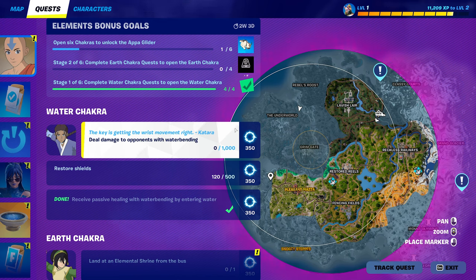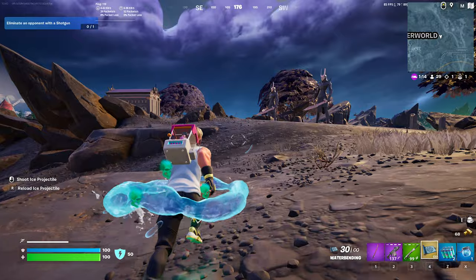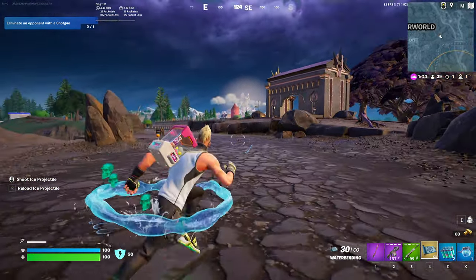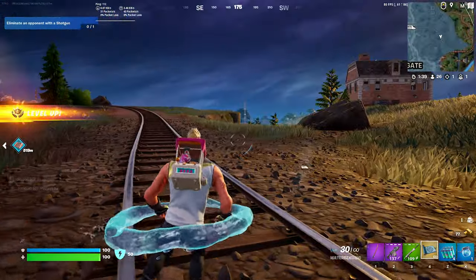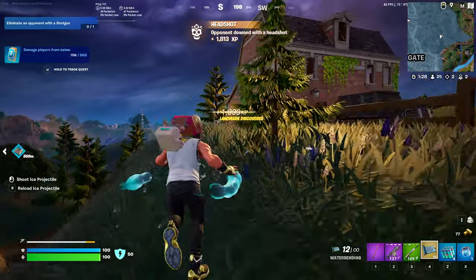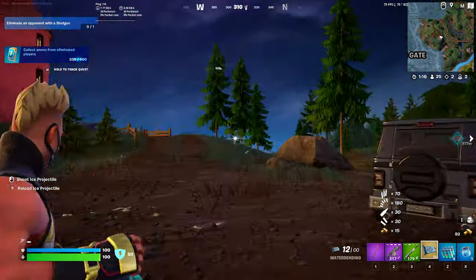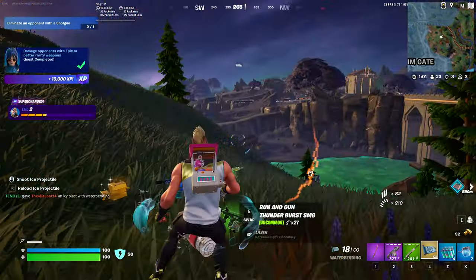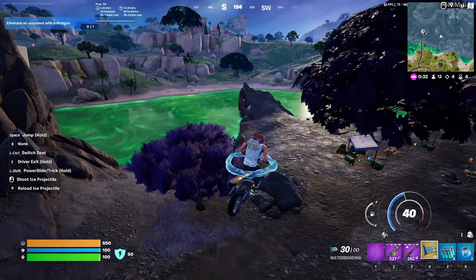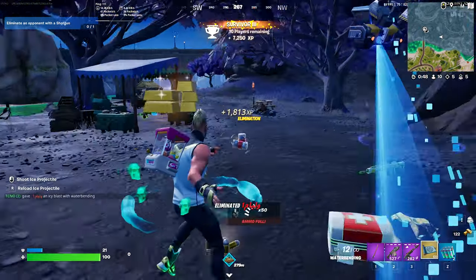To deal 1,000 damage to opponents using waterbending, you simply need to run around with the scroll in your hands. Right-click to zoom in and left-click to primary fire. You can also reload to get a full magazine much earlier. We have an opponent right here, so we'll catch up and do a little bit of waterbending damage — our first elimination, and we've now done 150 damage. You'll need to eliminate probably six or seven people to finish this completely. We've now done around 350. We'll head toward more action and there's another player — another simple kill. We can farm this a little bit longer, and we've now finished our waterbending damage.